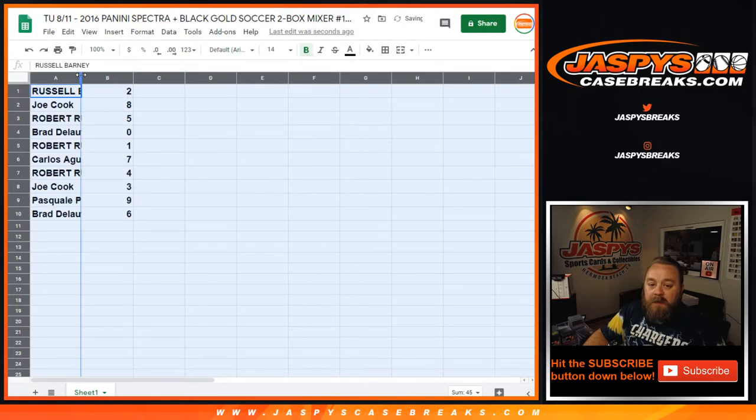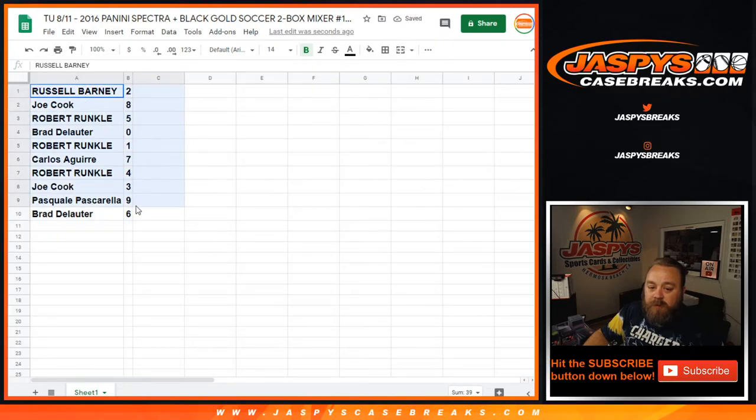Final assignments: Russell with the 2, Joe Cook with the 8, Rob with the 5, Brad with the 0, Robert with the 1, Carlos with the 7, Robert with the 4, Joe with the 3, Pasquale with the 9, and Brad with the 6. Let's go ahead and sort this out by numbers.